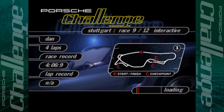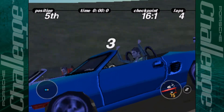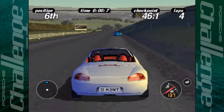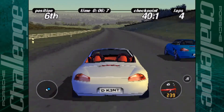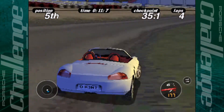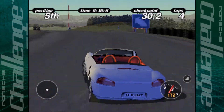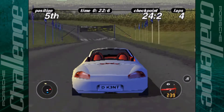As always, race number one comes from good old Stuttgart, race nine of 12. As you can see the whole track is now open - but is it? We'll have to wait and see. And away we go! So with the interactive tracks, each of the paths opens within each lap. One path might be open one lap and another might be open the next lap, and so on. The right-hand path is open first, which is fairly easy enough.